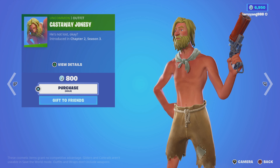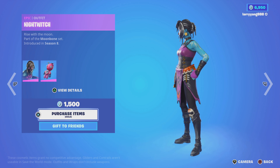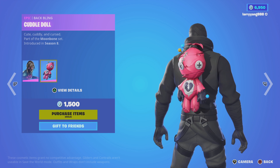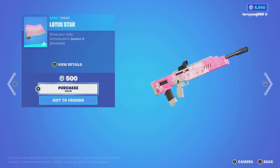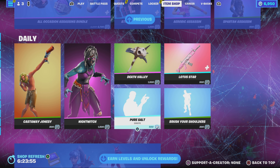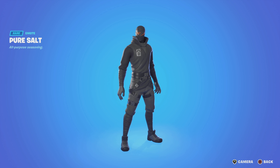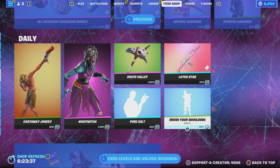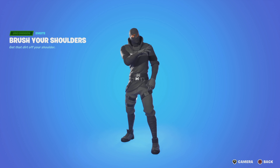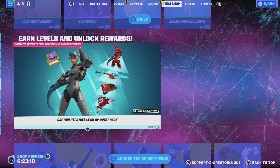On to the Daily Page. We have Cast Away Jonesy — this one's back from Chapter 2, Season 3. And the Night Witch Outfit. She comes with the Cuddle Doll Back Bling. Then we have the Death Valley Harvesting Tool from Season 1, and the Lotus Star Wrap. As far as the two Daily Emotes, we have the Pure Salt Emote from Season 2, and the Brush Your Shoulders Emote from Season 3. The description states: get that dirt off your shoulder. That's the end of the Daily Items — usually these are the repeats.